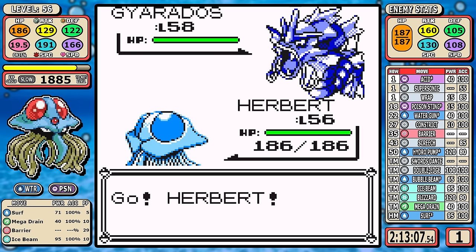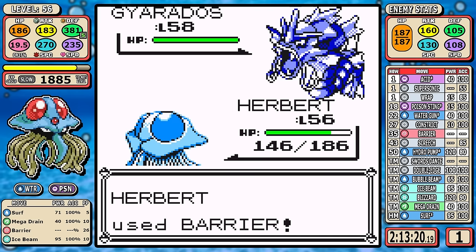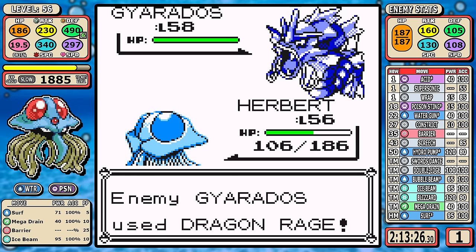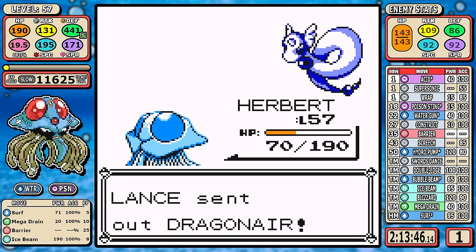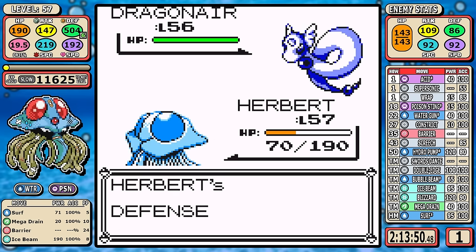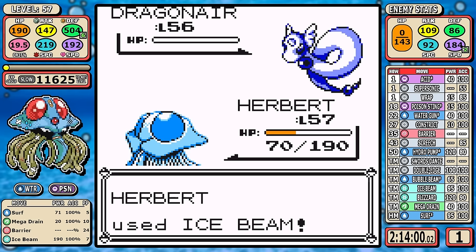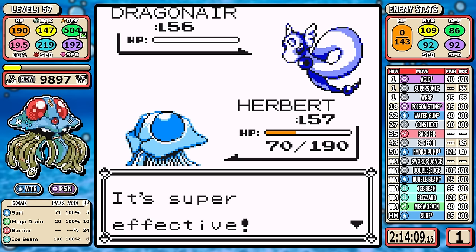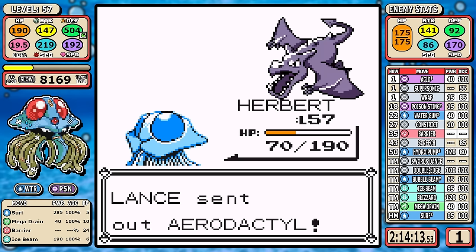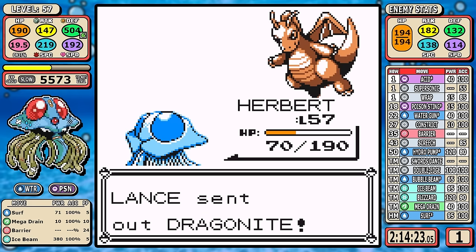Lance is where Barrier gets its most use — the extra Defense is very helpful for eating Hyper Beams while using neutral Ice Beams to chip down the Dragonairs. I make a mistake and set up too many times on Gyarados, getting some bad luck with Dragon Rage — it does a lot of damage, but Gyarados used Leer which saved me from going into the red. From there the fight is pretty much over. I had 171 Speed, Aerodactyl has 170, and in the heat of the moment I didn't put two and two together and set up again — very minor mistake. Then it's just holding down A on Ice Beam until the fight is over. Ice Beam's extra PP was really helpful here.